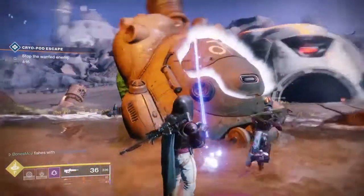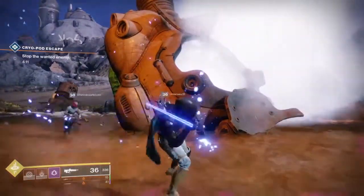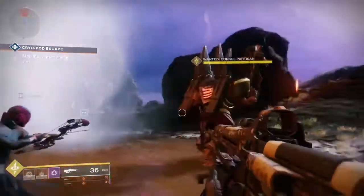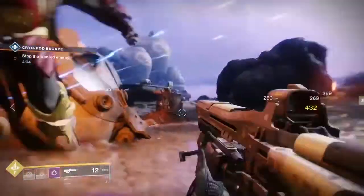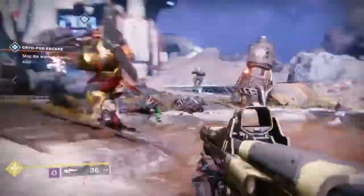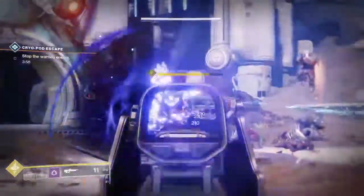You're going to want to do damage to this wanted enemy, but not a ton — take it down maybe a quarter. Once you've done that, the cryopod is actually going to start sending out this weird cryo energy that's going to make the ground you're standing on very dangerous.